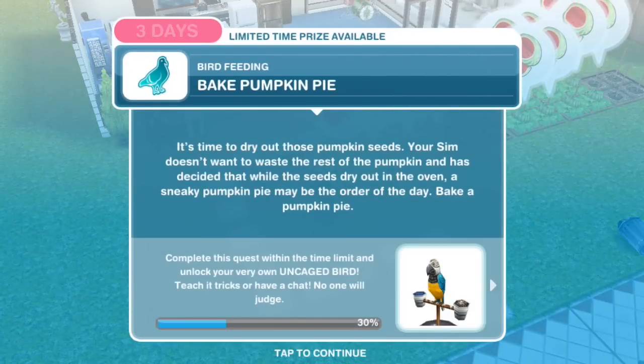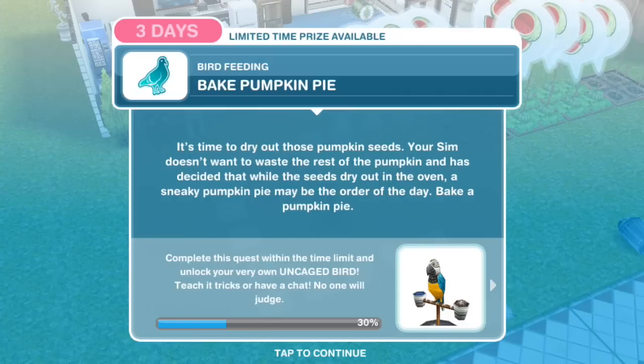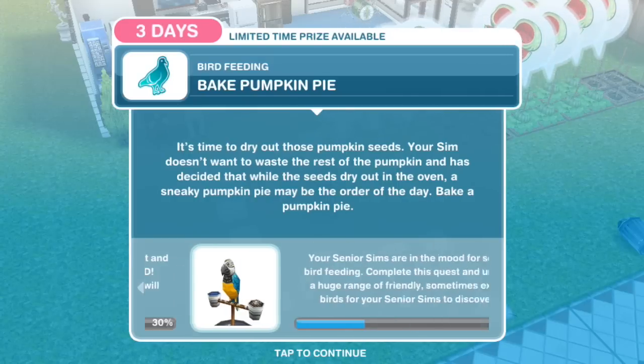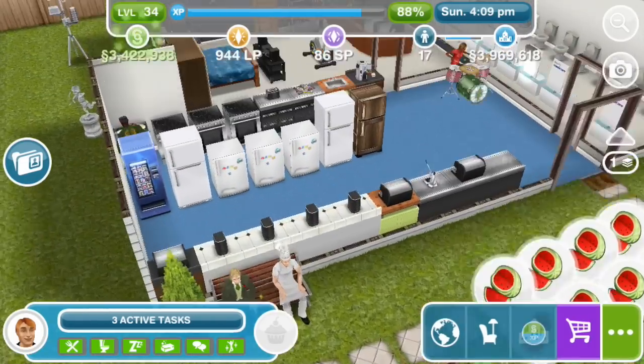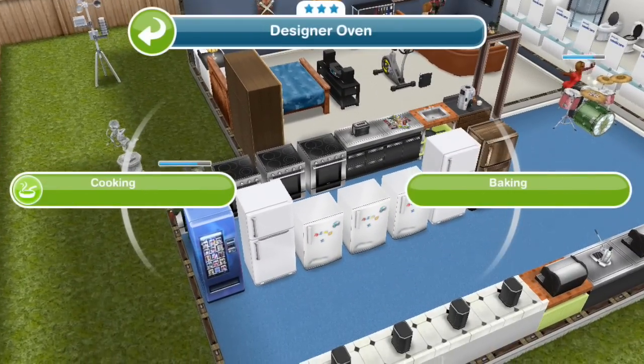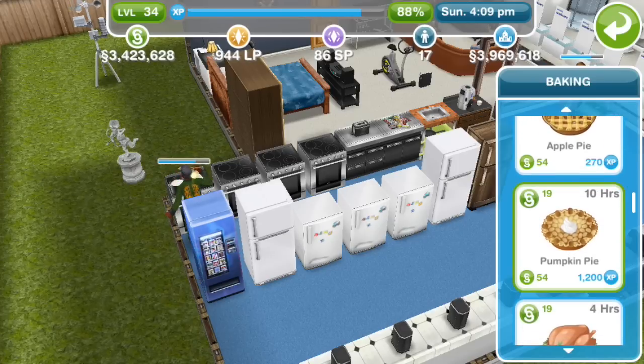Bake pumpkin pie. It's time to dry out those pumpkin seeds. Your sim doesn't want to waste the rest of the pumpkin, and it's decided that while the seeds dry out in the oven, a sneaky pumpkin pie may be the order of the day. Bake a pumpkin pie — on a 3-star oven, baking pumpkin pie takes 10 hours.